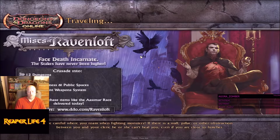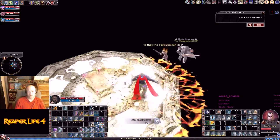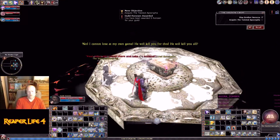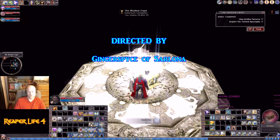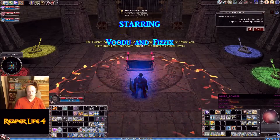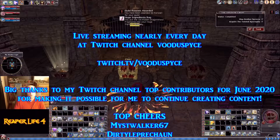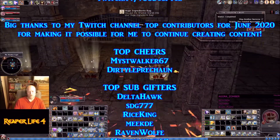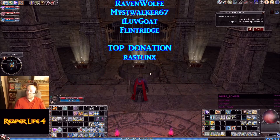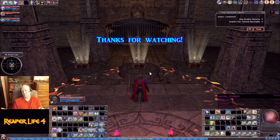Now we do the end fight against Brother Nereza. You want to fight him in the light — I think he regenerates faster if you fight him in the dark, though I'm not positive. Then you just click the Twisted Apocryphal to finish it. We got almost 26,000 XP for that, and that was my second time running it today. I think I got over 50,000 on Reaper, maybe even more. Plus you get XP for all the rares along the way. This is just a wonderful XP quest that can be done very quickly if you know how. If you don't know how, go to the wiki article I showed you — it tells you the most efficient path for whether you want to do the 8 or 12 gear method. And that's Shadow Crypt.